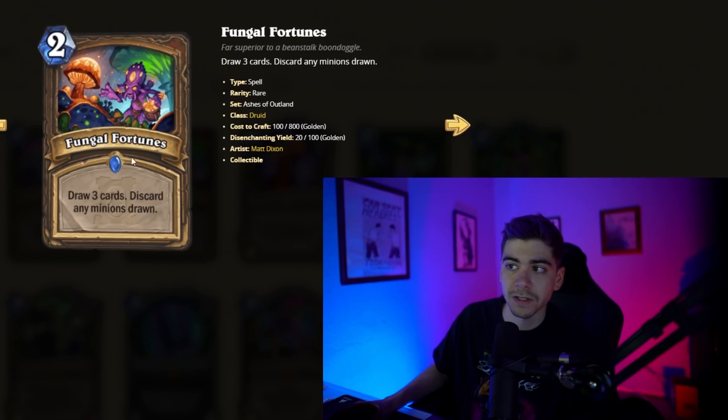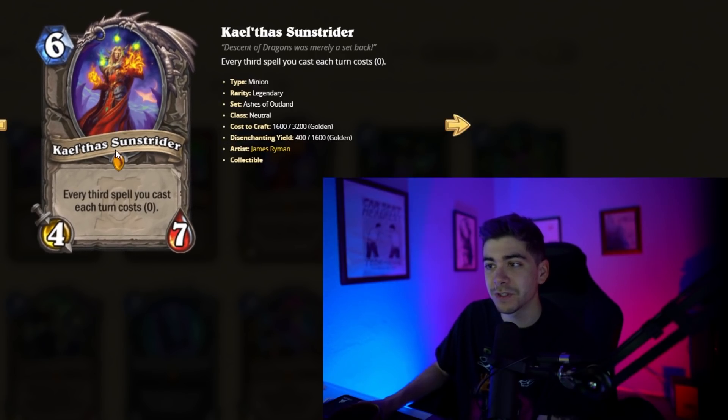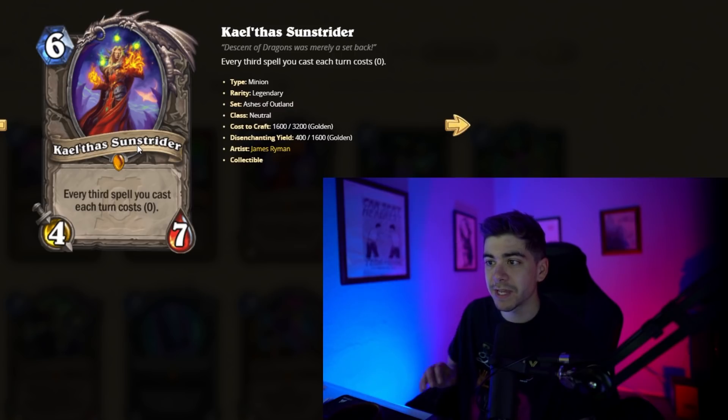Right now, most Druid decks are pretty minion-heavy, so maybe this won't see too much play in current archetypes, but perhaps there's a new archetype that's a little more spell-based. We got Kael'thas Sunstrider, which is going to be available to everyone today and for free. Six-mana, 4/7, neutral legendary where every third spell you cast each turn costs zero.